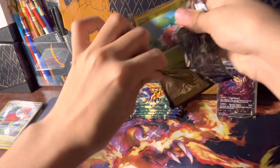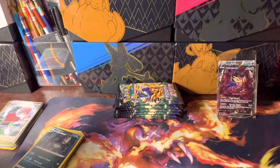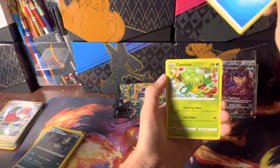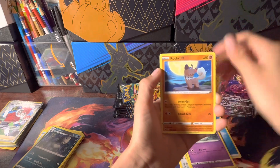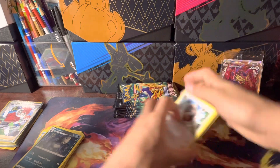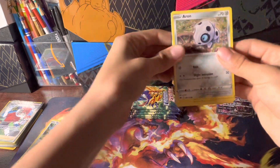As some of you may know, I am trying to complete the Crown Zenith set, and I did not have that Zamazenta V, so that's going to help out a lot. Pack 3: Water, Carbink, Luvdisc, Vacuum, Layron, Trubbish, Exeggcute, Rockruff, Purrloin, Luvdisc, Layron — reverse holo and a Tauros non-holo. Okay, dang. Fourth pack already, flying through it!